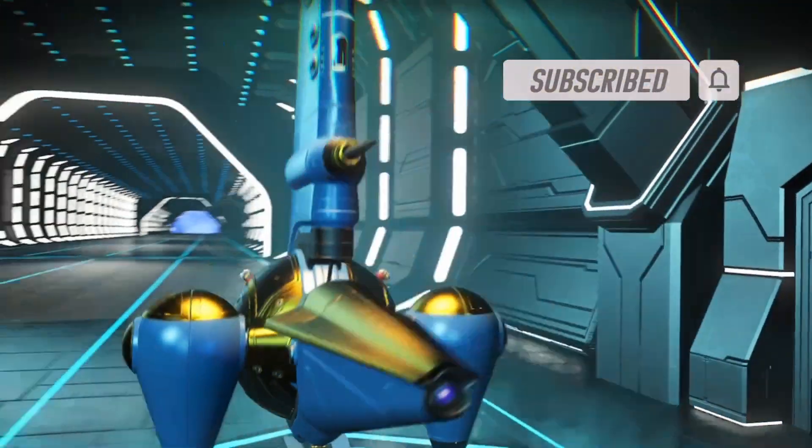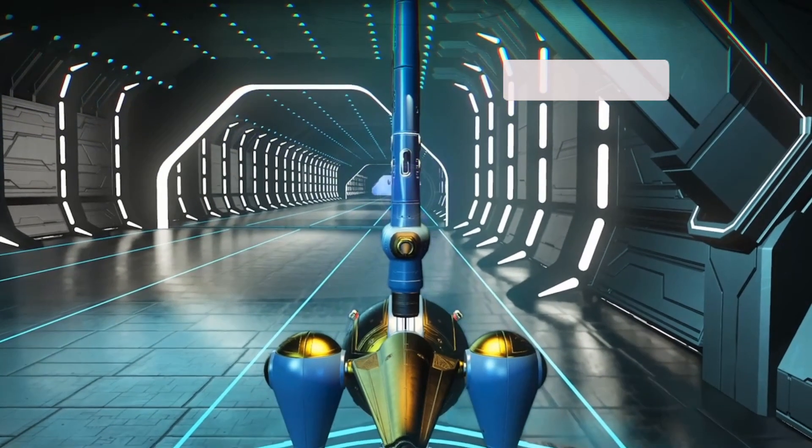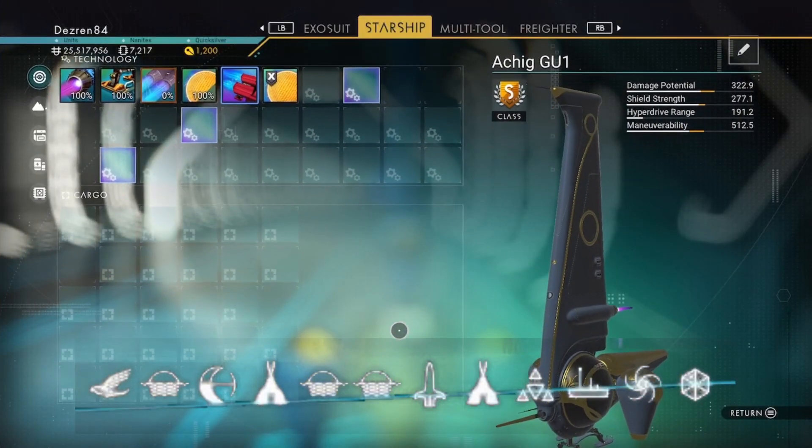Here are the glyphs — all you have to do is portal to this system and fly to my space station.